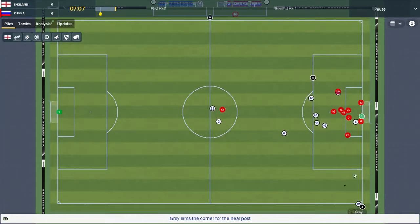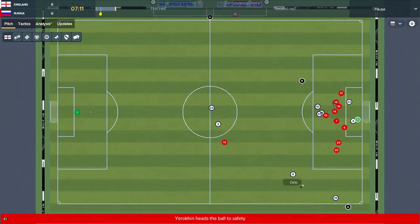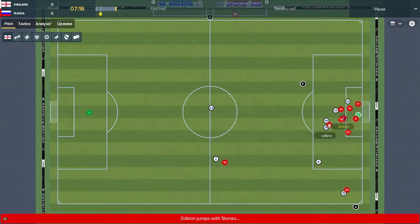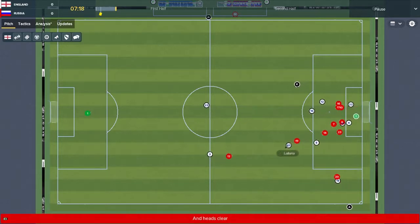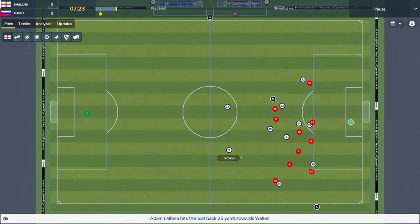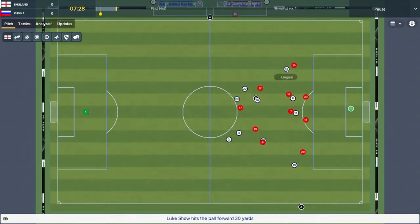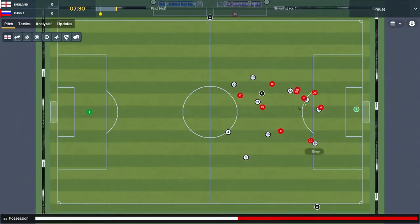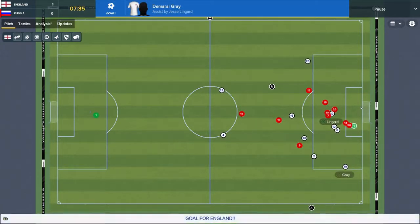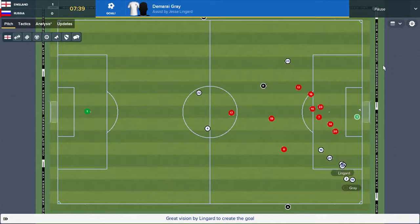England are on top of the group at the moment — can they secure that? Demari Gray's cross from the corner, not that great. Got a second opportunity, this time a lot better, still the same result — Russia's defender heads it away. Back to Walker, then Luke Shaw. Choose Lingard, cuts in towards Demari Gray — shooting opportunity, and he does take it. Demari Gray, assisted by Jesse Lingard, puts England 1-0 up after just 8 minutes.